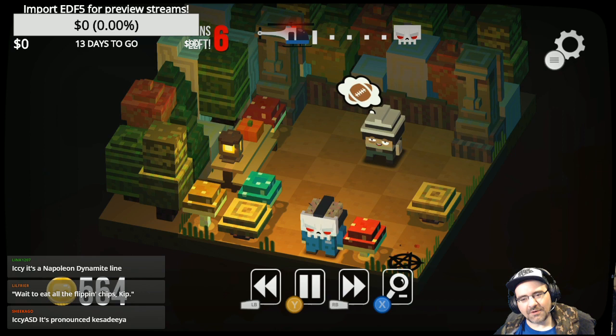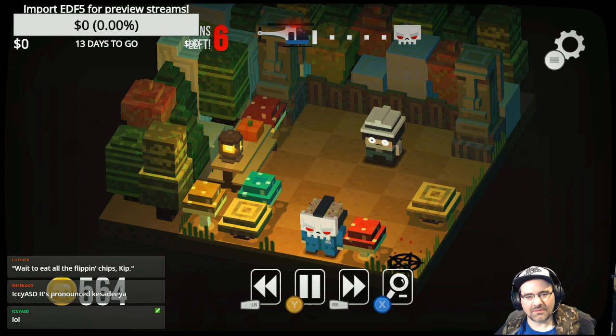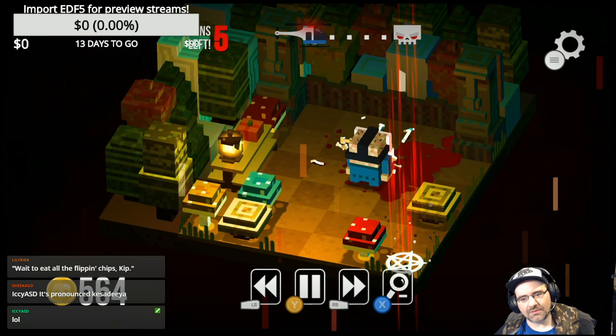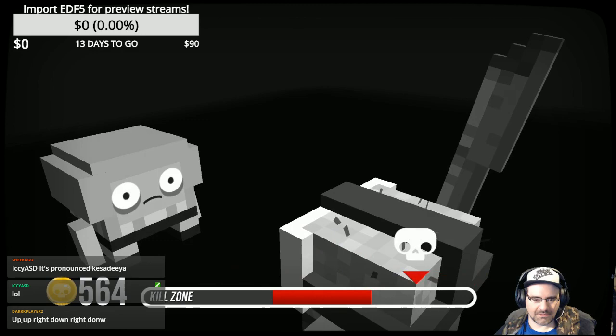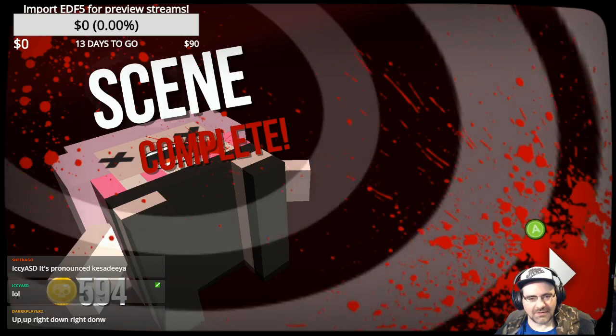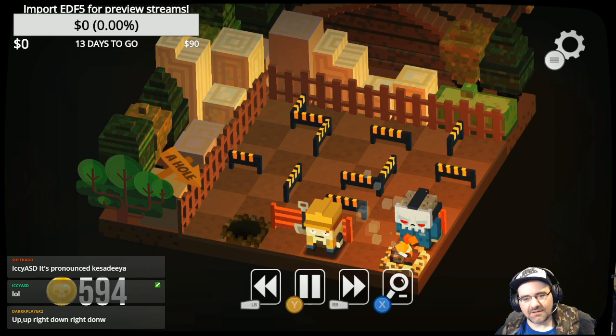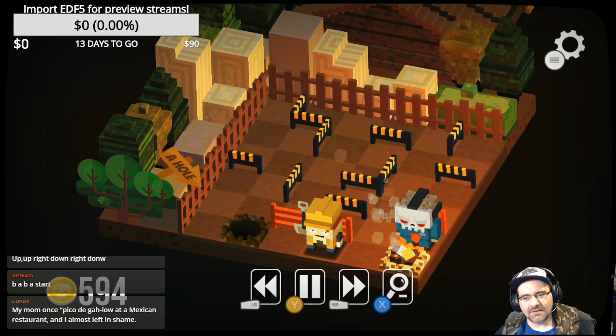If anybody ever said 'quesadilla' to me I would just slap them right in the face. In Texas at least, no one doesn't know it's quesadilla. Going straight at him doesn't work. There is a mode where you can just kill people without the puzzle structure — you have to press A in the red. There are multiple achievements for it. I thought you had to beat the game to unlock that but it was unlocked really early on.